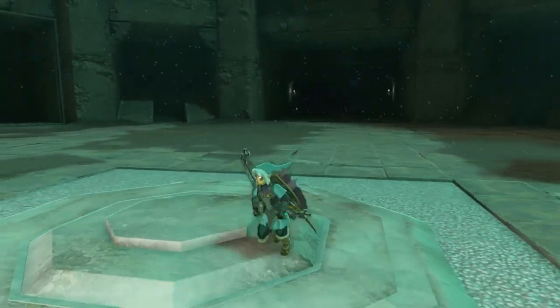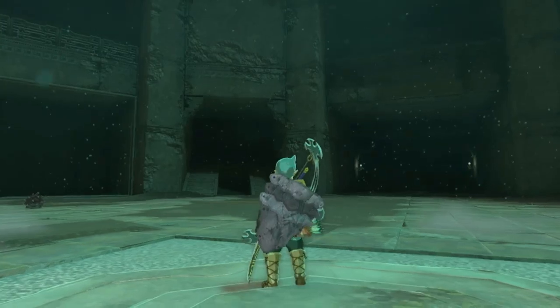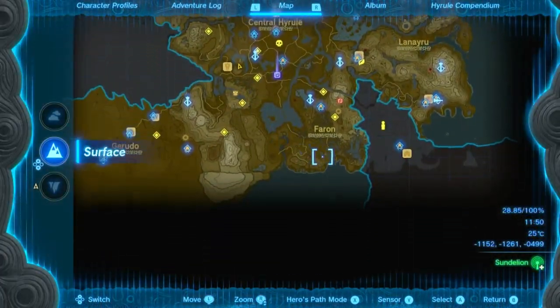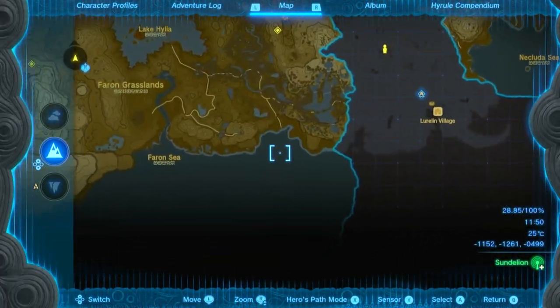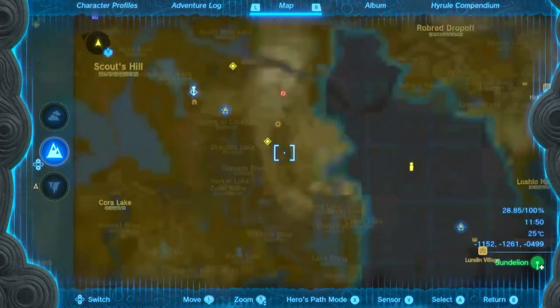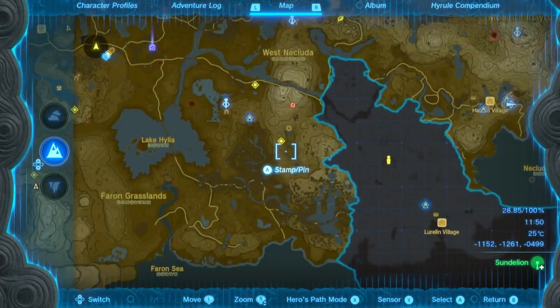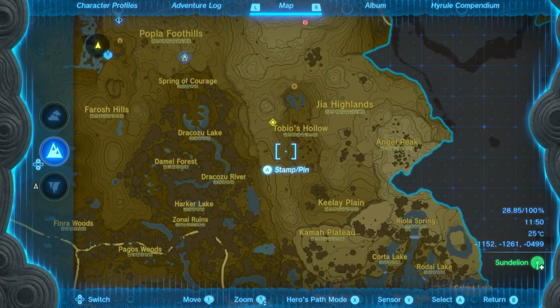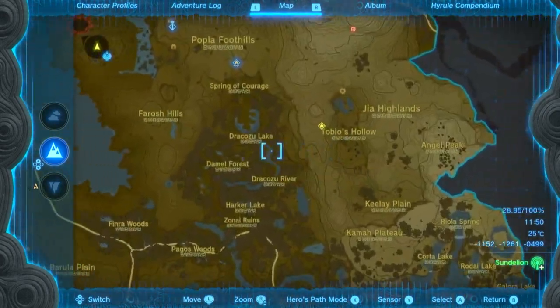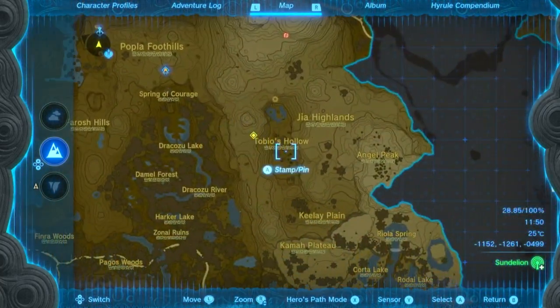To get to the glitch location, go to Farron. You need to go to Poplar Foothills Skyview Tower and then glide your way to Tobias Hollow. Note: if you haven't got that quest, you need to complete the fifth sage quest to unlock that location.